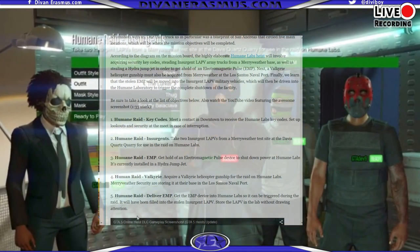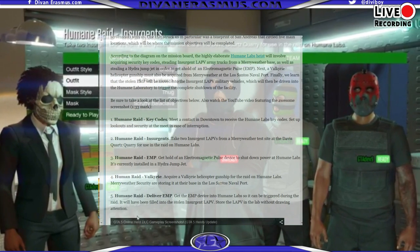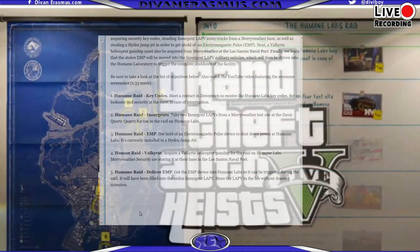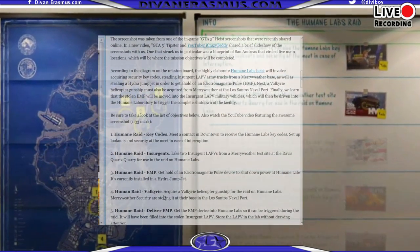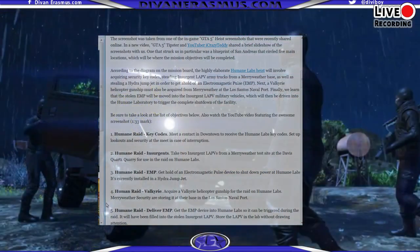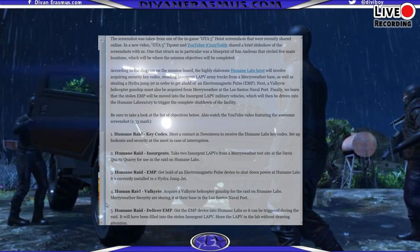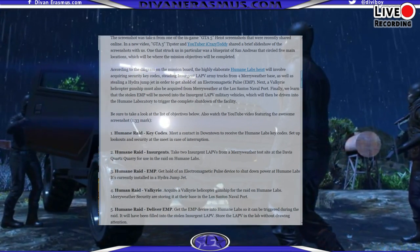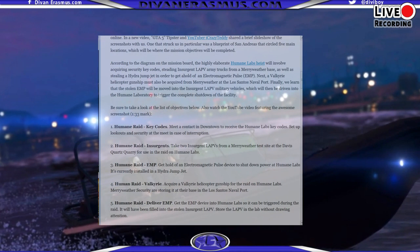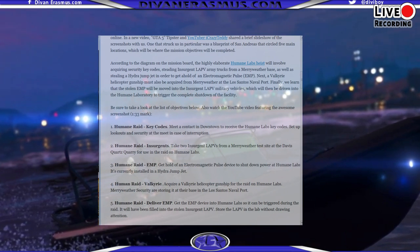The fifth and final mission is the main raid — delivering the EMP. You need to get the EMP device into Humane Labs so it can be triggered during the raid. It will be loaded into the stolen insurgent LAPV, and you'll need to store that LAPV inside the Humane Labs building without drawing attention, so you can trigger the EMP when the heist goes down.